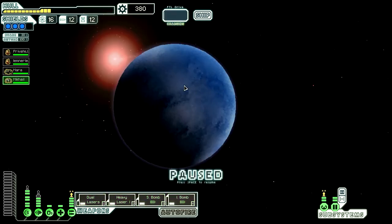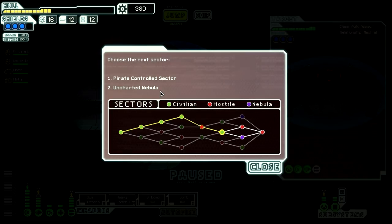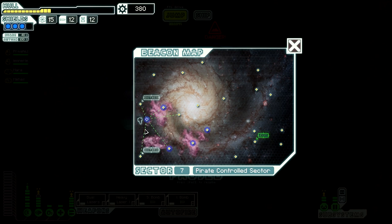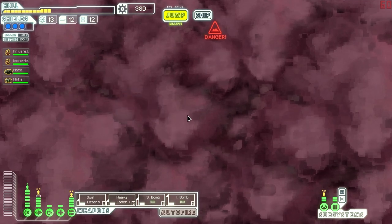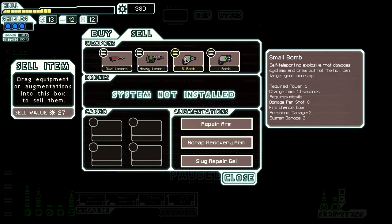Alright, let's get to this exit, and maybe we'll luck out in the next sector. Storage cache — I can't afford it right now. Go to pirate controlled, hopefully find a shop right away, just keep your fingers crossed guys. No store. I'm really nervous about these distress calls. We're going to remain concealed. There we go — store, perfect. And all we've got is a Breach 2 — Breach 2 is actually pretty decent. This is a Personnel 2, System 2 versus Personnel 3, System 3.